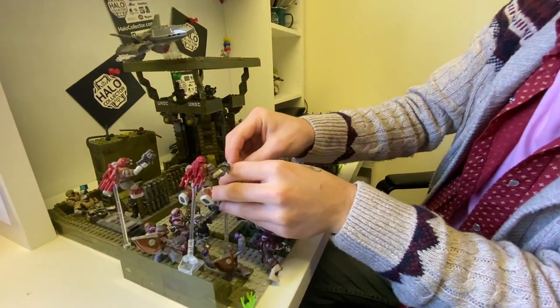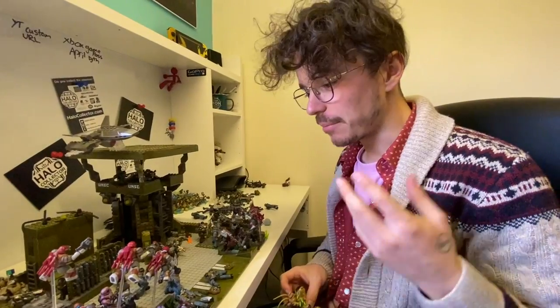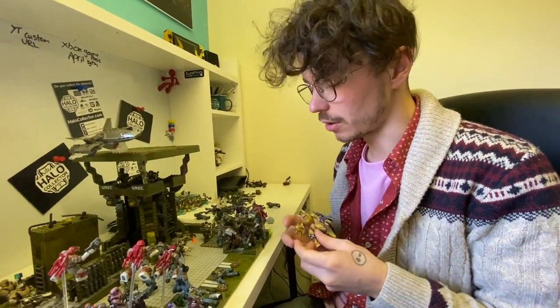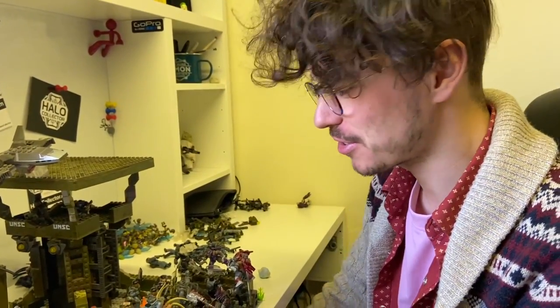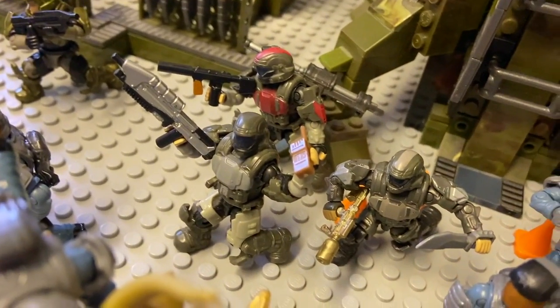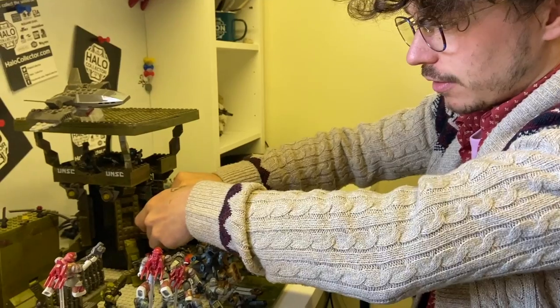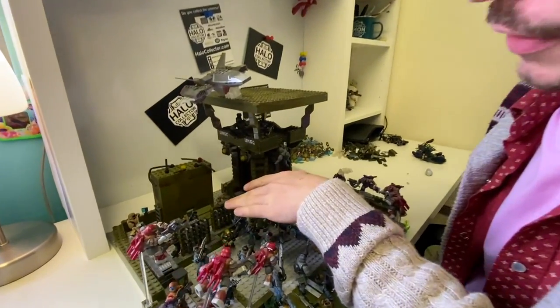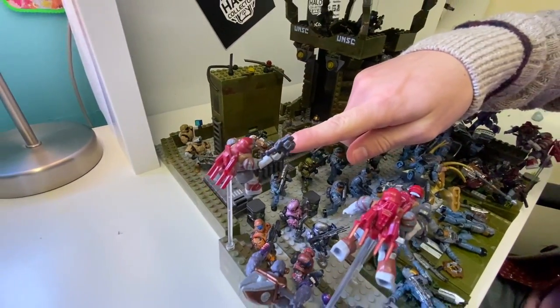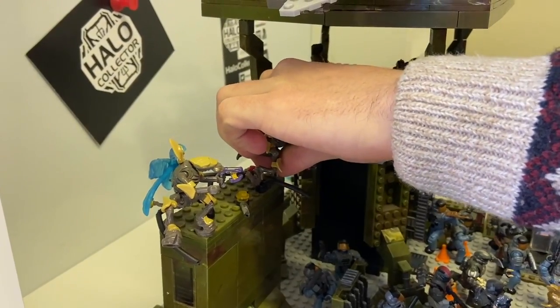Tack is your best friend — sometimes the poseability of these old figures isn't amazing, but if you get a bit of tack on top of a head you can position it looking straight down at the floor. I've added most of the brutes and the grunts are coming in too. I've moved some figures around — you've got to think about what is drawing each character's attention the most. The Rookie is now charging straight for the hunter with a knife. I've got one guy climbing the ladder with a radio, warning everybody ahead.